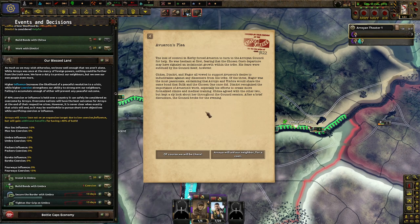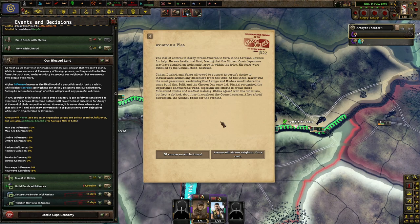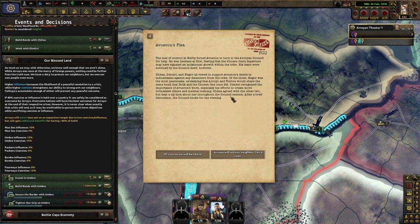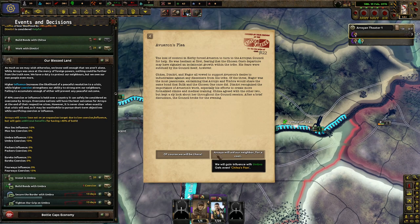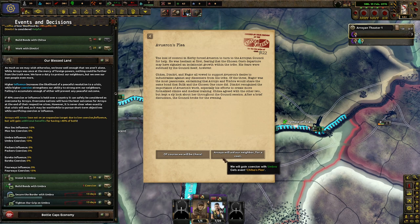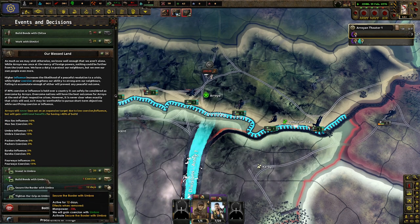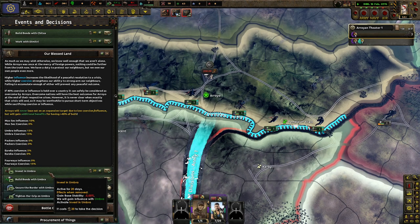Nagora was the most passionate, exclaiming that Arroyo and Umbra would share the same bond that Solak and the Chosen One did at the beginning. Dimitri recognized the importance of Averon's work, especially his efforts to create more formalized clinics and medical training. Chitza agreed with the other two but kept a slight look about her throughout the council session. After a brief discussion, the council broke for the evening. Coercion — Chitza's plan. Arroyo ate our neighbor for a cost. We'll do that one. And with the next event too, which will be good. Very, very good. Hopefully it'll pop up soon but you never know.